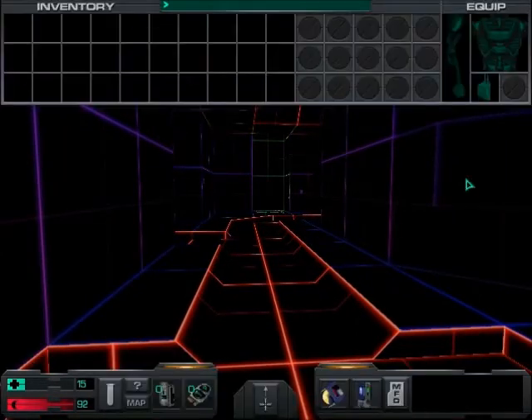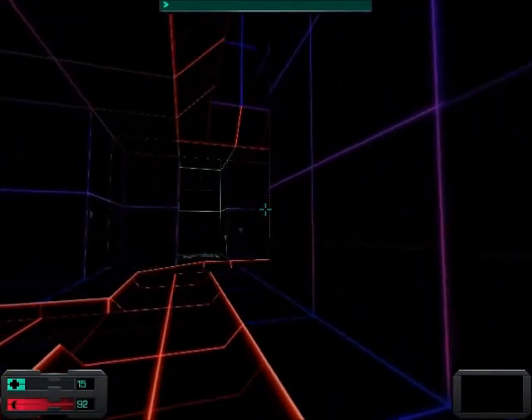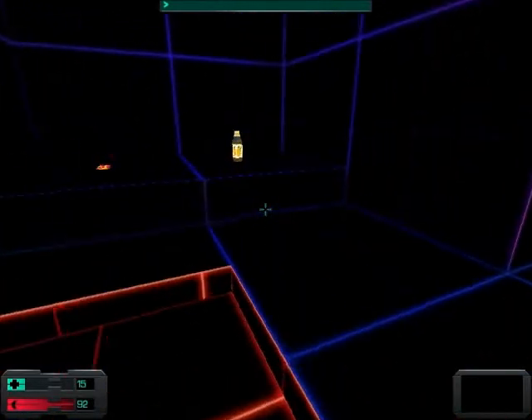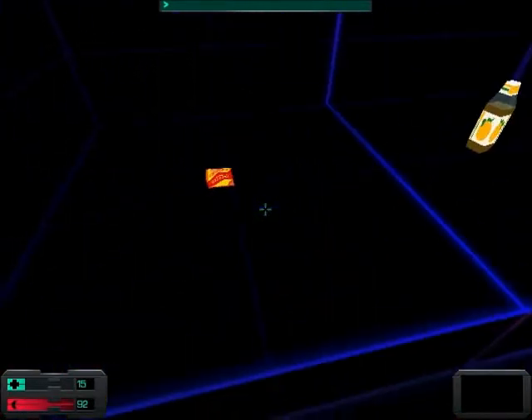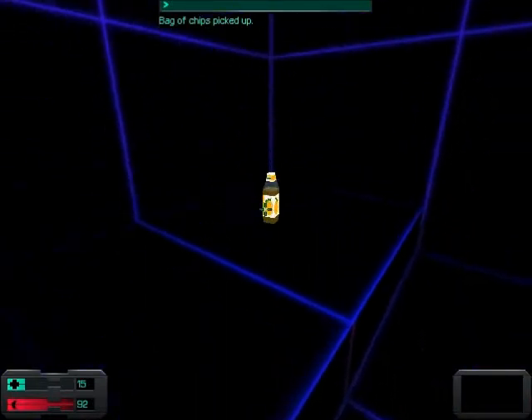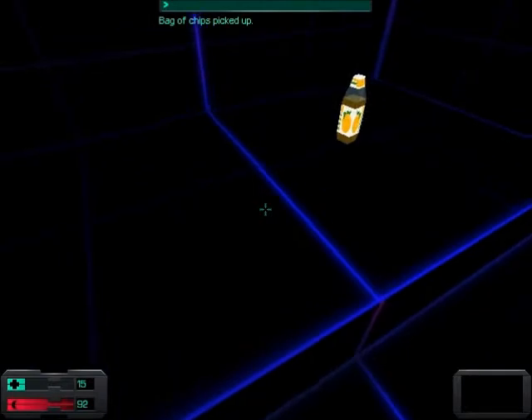Ooooooooh! Ooooooh! Ooooooh! Ooooooh! I think I get it. That's good. Okay, I have to follow the red path? To pick up items, center them on your screen and right click. This will automatically place that item into your inventory. To view your inventory, press the tab key.